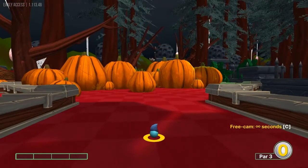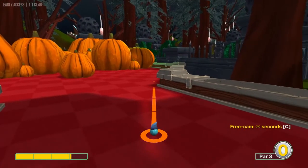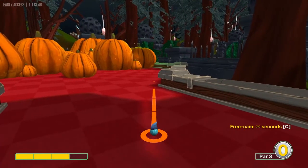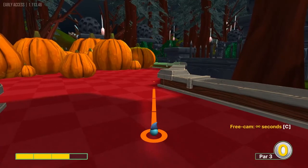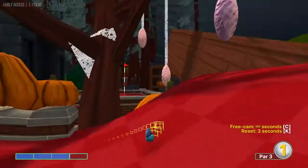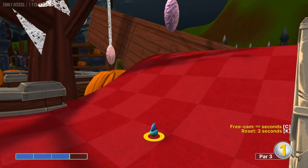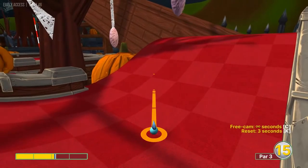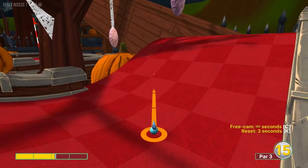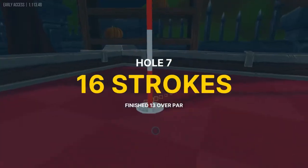Number seven: the best I've found is to go just right of the pumpkin on the right side at 3 power — puts you right there on the ramp. Second shot, go just left diagonal on the square we're on at about 2.1 to 2.2 speed; should be able to catch it in for a 2.